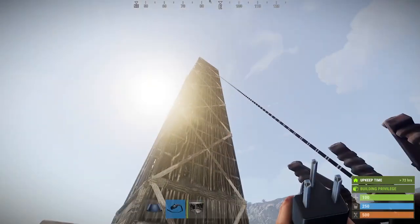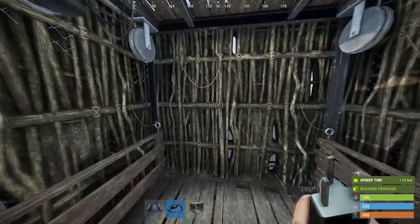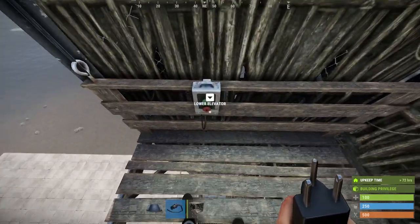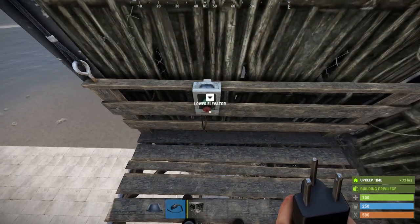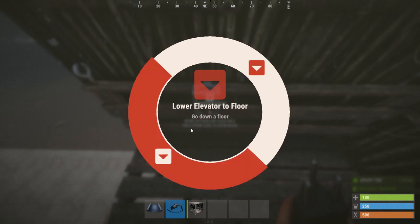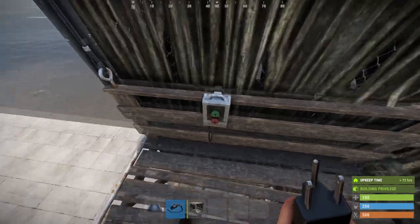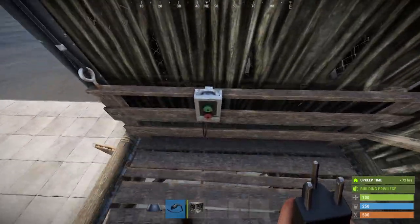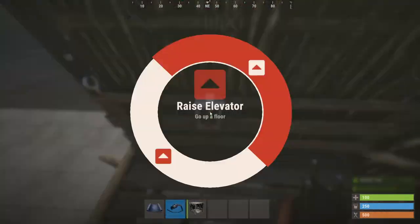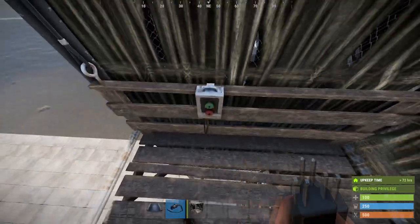There are two ways to operate this elevator. You can be inside the elevator and use the button to go up or down by hitting your use key. If you press and hold the use key, you can go down a floor or all the way to the bottom floor automatically. You cannot use the button while it's in motion, so you can't stop and go back mid-travel. But if you press and hold, you can go all the way up to the top floor automatically.